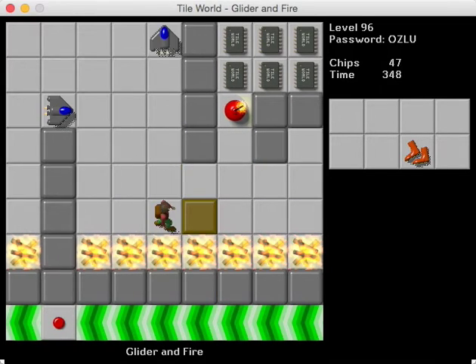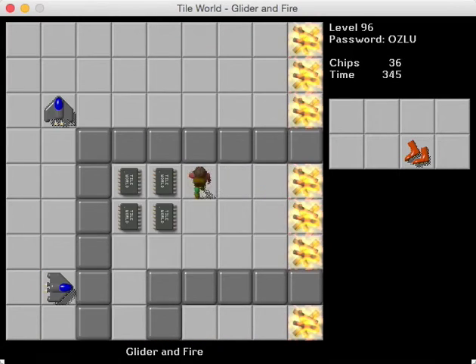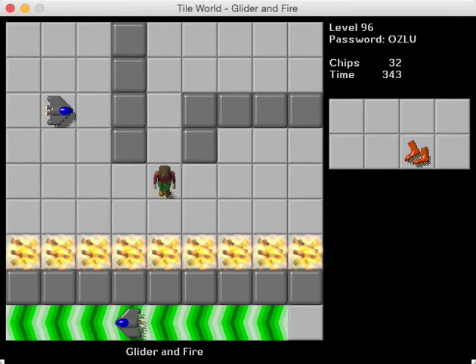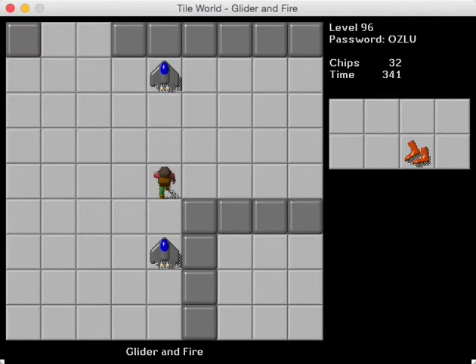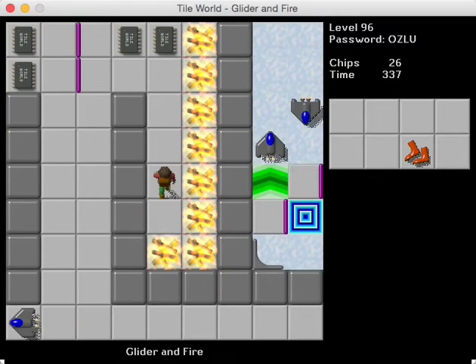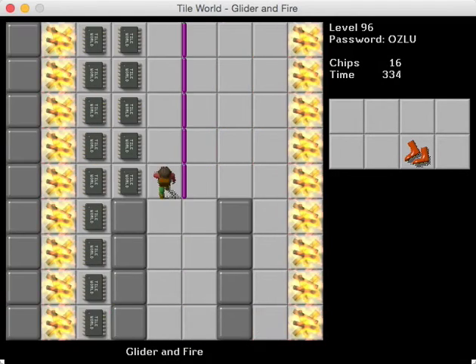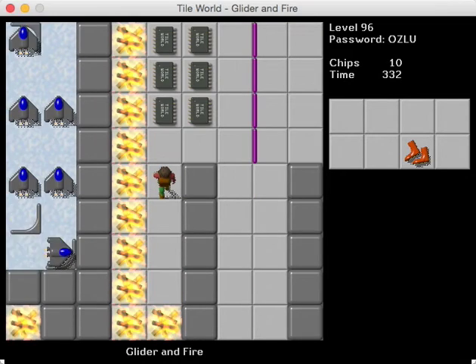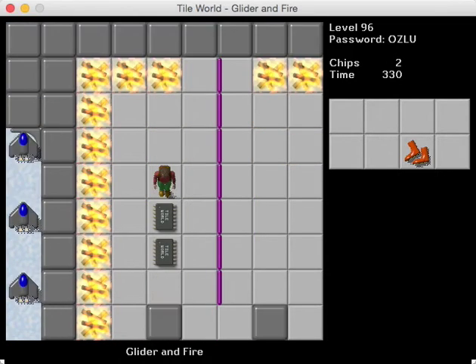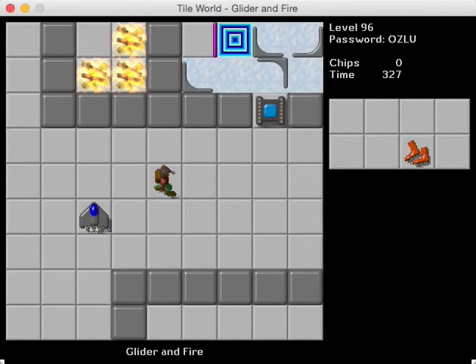I'm sure I'm just missing something silly. And at this point, all we have left are the chips up in this area, so that should be everything. And then there's the final ride to the exit, which is kind of fun. You get to slide along with all those gliders, which is cool. It's just random stuff like that that I just love. More designers need to do that.